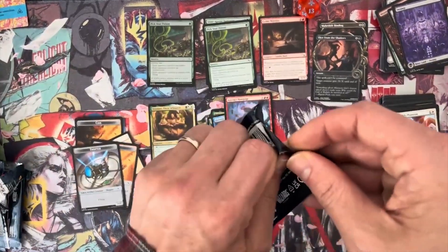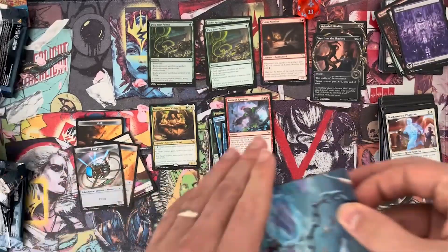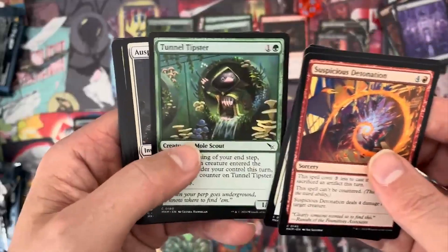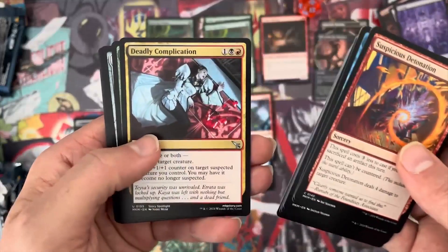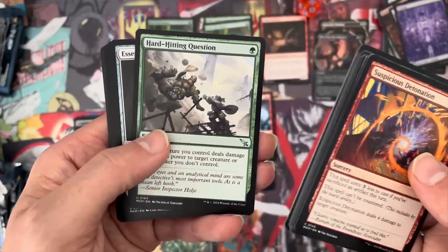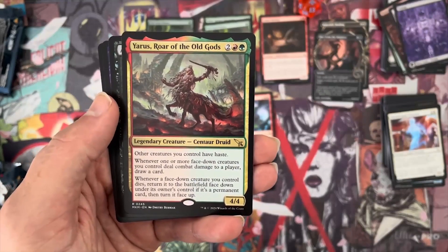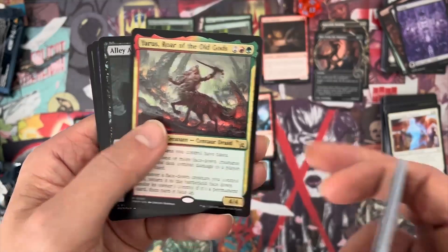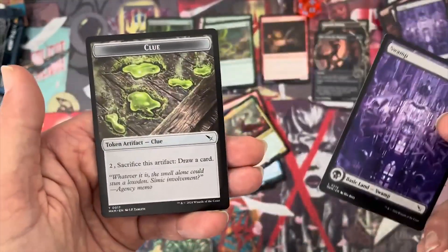Final pack — and then I'll give you my final thoughts. Suspicious Detonation, Cold Case Cracker. Seeing a lot of replication here. Deadly Complications, Story Spotlight — she was on the artwork we had there. Hard-hitting questions. Yaros, Roar of the Old Gods — other creatures you control have haste, that's very useful. It deals with morph stuff. And a clue token.